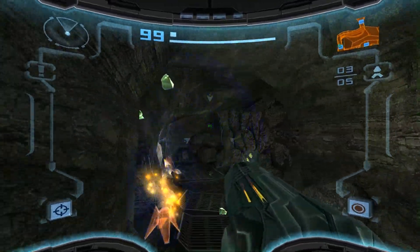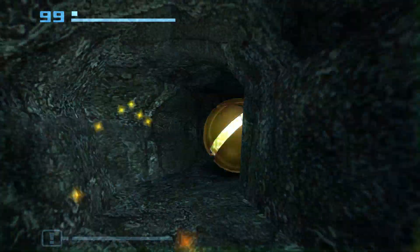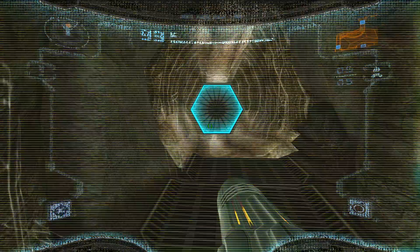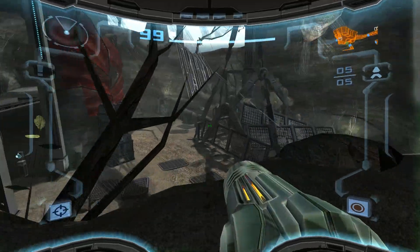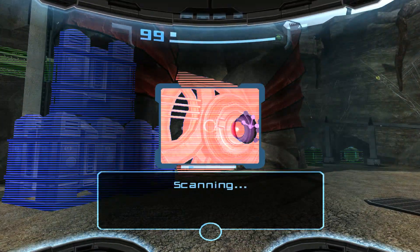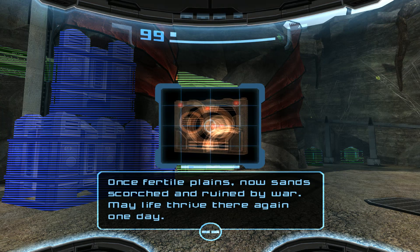So this is the way we took after we got out of the Galactic Federation base, so this area is open to us. What's now closed to us is the area where the ship was. But now we can open this. Beyond this door, the path to the Agon Waste lies — once fertile plains, now sand, scorched and ruined by war. May life thrive there once again.